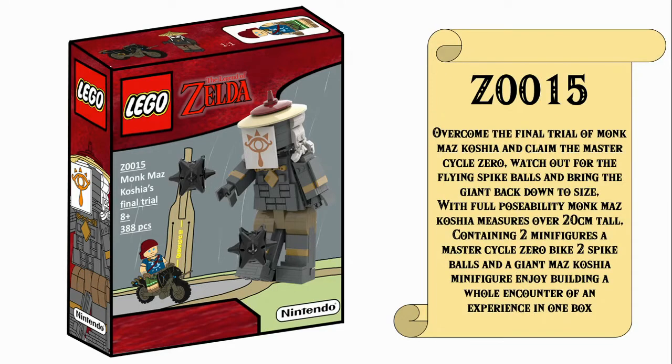The box reads: Overcome the final trial of Monk Mazkosh's and claim the Master Cycle Zero — watch out for the flying spike balls and bring the giant back down to size. With full poseability, Monk Mazkosh's measures over 20cm tall. Containing two minifigures and a Master Cycle Zero bike, two spike balls and a giant Mazkosh minifigure, enjoy building a whole encounter experience in one box.